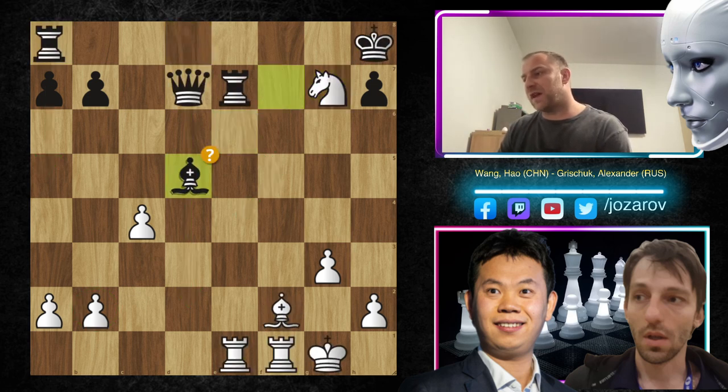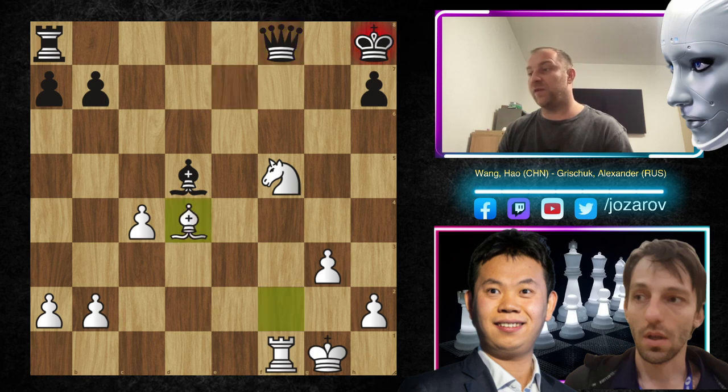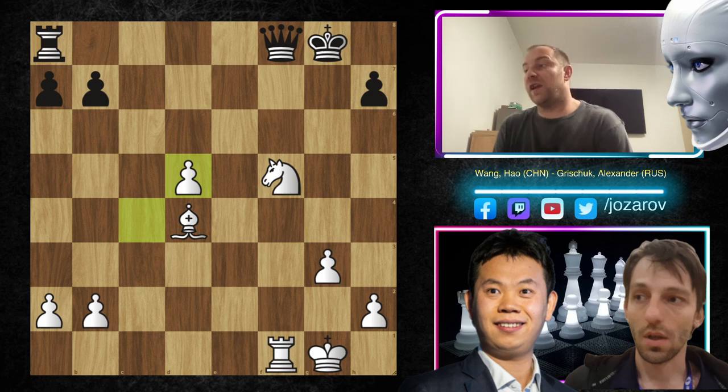After Nd7, Grischuk took Bxd5, leading to further complications. After Qe7, Wang Hao found a great counter-attack — Nf5. After Qf8, we have Bd4, attacking the king, and after Kg8, Wang Hao created a new passed pawn, and suddenly these two minor pieces are supporting the pawn. This is now a great endgame for white. If both play correctly, it should result in a draw.